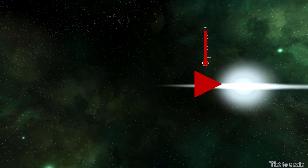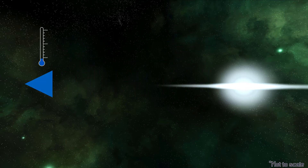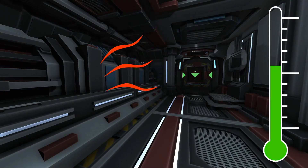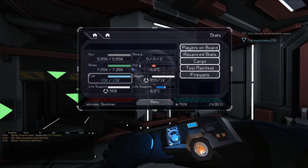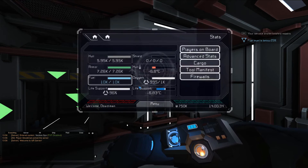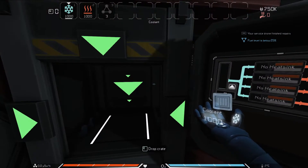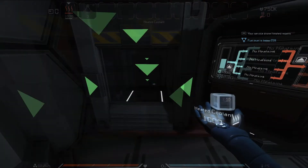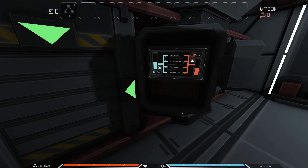Heat from the hull will seep into the rooms of your ship, bringing the air temperature up. Conversely, if your ship is far from the star, your hull temperature gets extremely cold, and your ship will become very chilly. Devices on board your ship will also warm up the room they're in by producing waste heat when they operate. If you bring up the ship's stats menu with X, you can see your ship's hull temperature measured in degrees Celsius, and the temperature of the room you're currently in, also in Celsius. To use the thermal extractor, first put some coolant as well as some heated coolant into the input slot on the left of the machine.